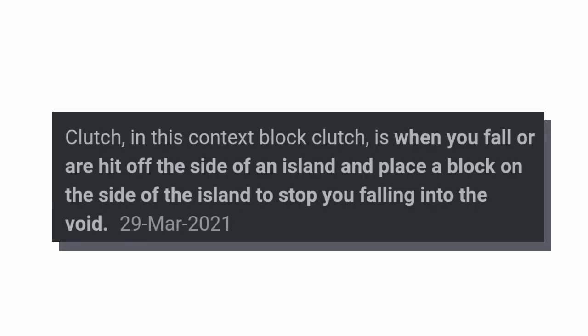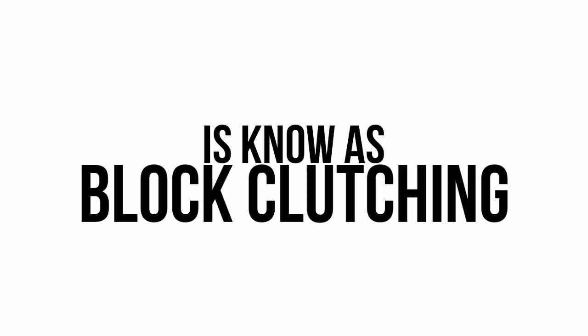Block clutching: when you fall, or are hit off the side of an island, and place a block on the side of the island to stop you falling into the void, is known as block clutching.